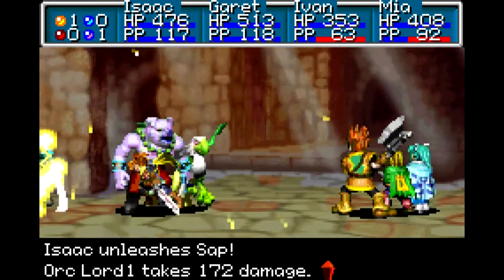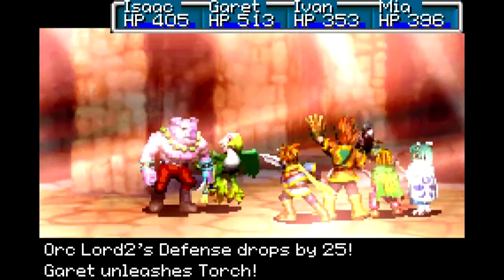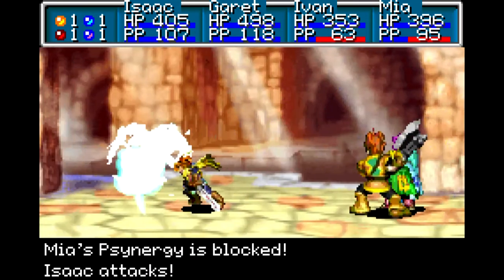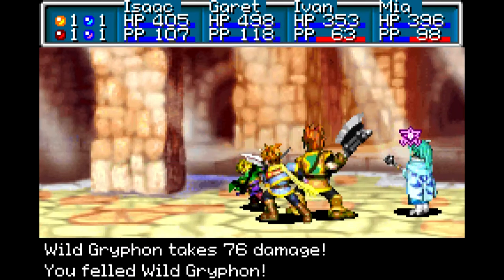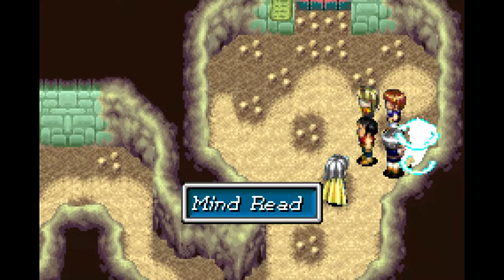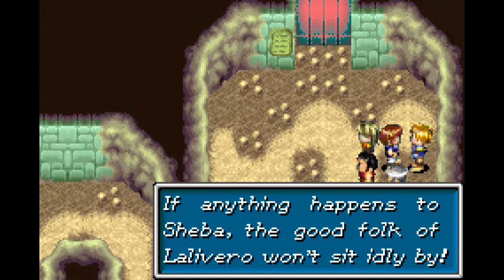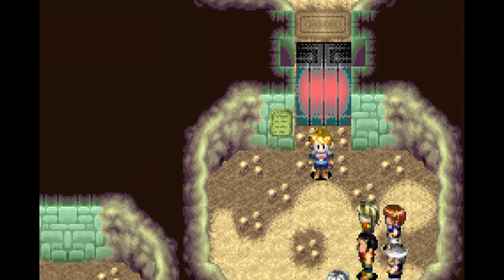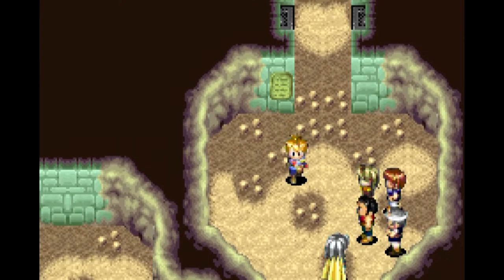I think there's one more enemy we have to fight here still. Let's meltdown. I think it's just Ivan we haven't seen an unleash from yet, which is ironic since Ivan's the one that has the extra weapon we have to show off. If you use Reveal, the button reveals itself and we did it. Easy peasy lemons.